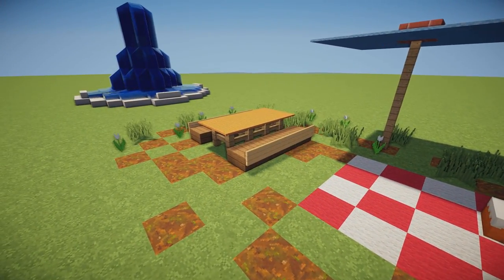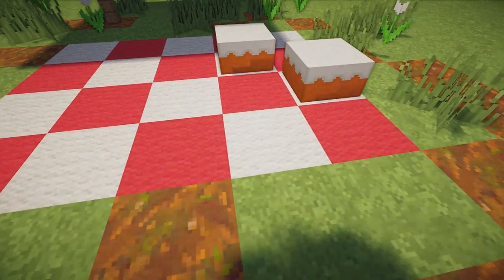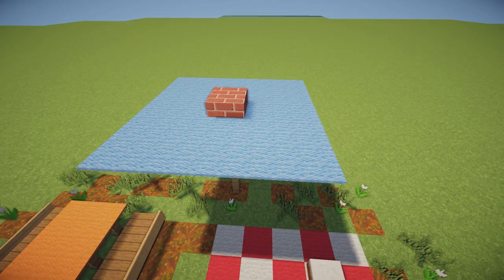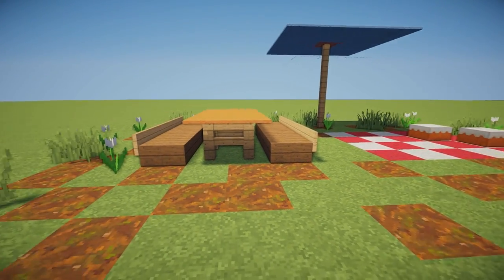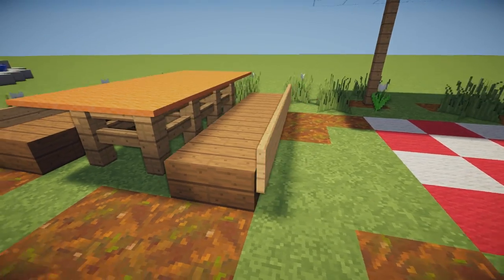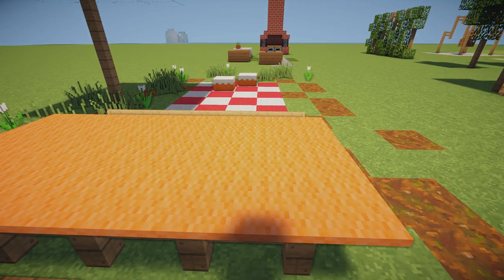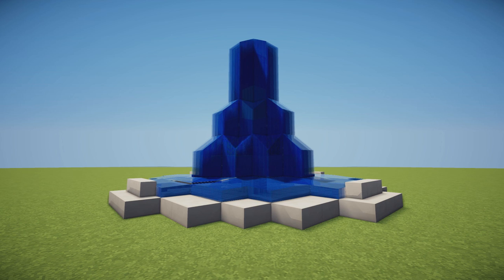Next up we have this amazing little picnic table and bench design with a picnic mat and cakes to represent food — because that's pretty much what you do at a picnic. We then have an awesome umbrella using oak fences, string, brick slab, and blue carpet going all the way around. This would look great in a forest setting, a garden, or a park. The benches use spruce wood slabs with signs on the back, and a two-wide oak fence going along with orange carpet on top making the bench.